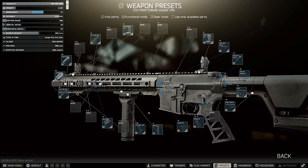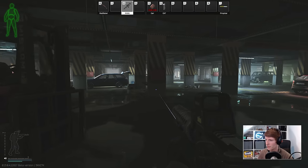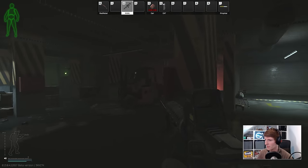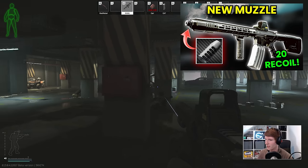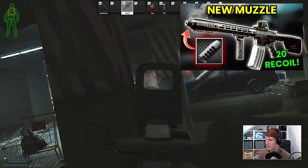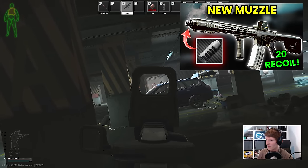This new muzzle was slipped into a patch recently, and I was given a heads-up by my community to check it out, which I did, and confirmed what we just said about the new lowest recoil build. Naturally, I made a video about this because it's exciting to find a new part that allows something novel to be created, and you never know if there'll be some merit in these odd non-meta builds.